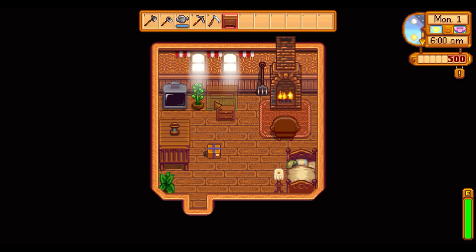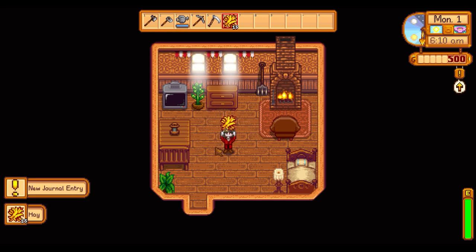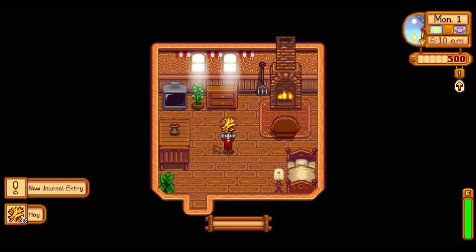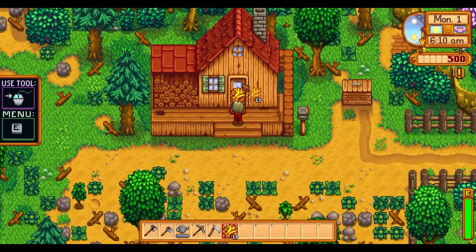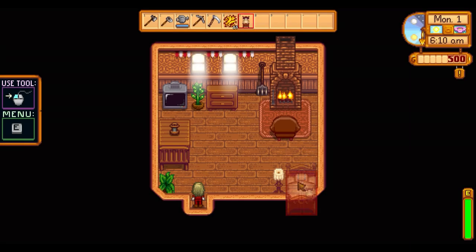I created my character, who's completely original — don't look into it further — and decided to choose the new farm type, the meadow farm. Immediately, there's something different about the package we get. While we usually get 15 turnip seeds, we get 15 pieces of hay. Why hay? Well, we'll see that in a minute.